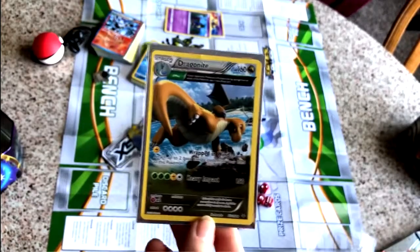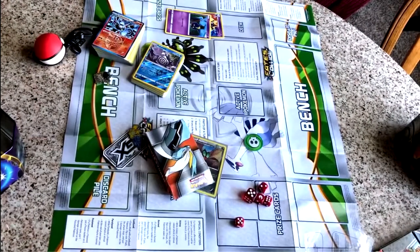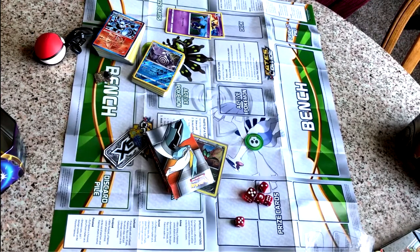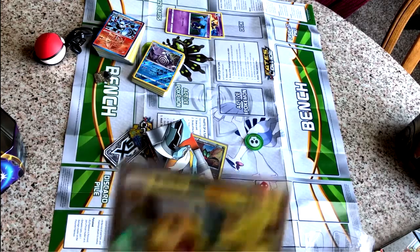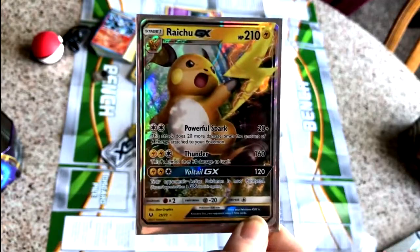So this is probably the worst full art card we have. I don't like the brown at the bottom — it's just pretty ugly. The Raichu just looks kind of awkward. But I still like it, though.